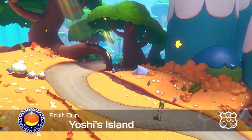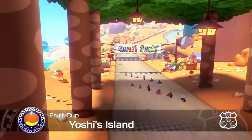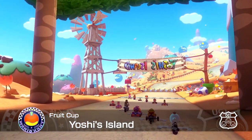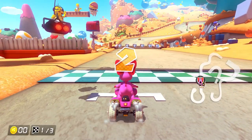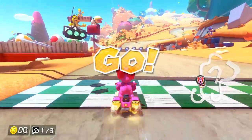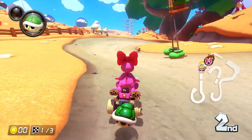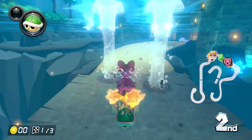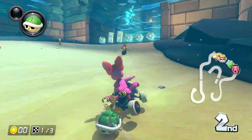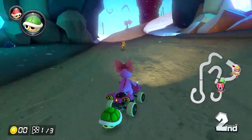Our final mirror mode race is Yoshi's Island. I'll be trying to hit that little cloud block to get the shortcut. You can see Poochy on the mailbox — that's so cute! I grab an item straight away and hold on to my green shell. This track doesn't seem to have a ton of shortcuts besides the cloud and some basic corner cuts.